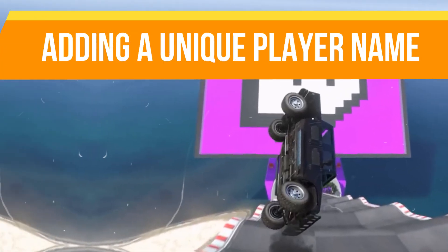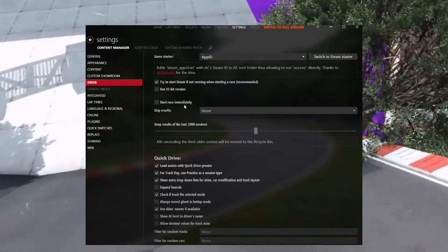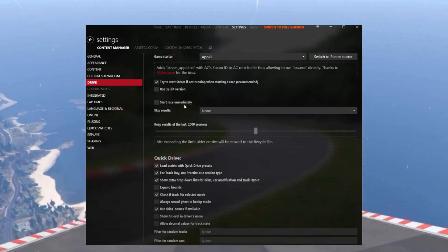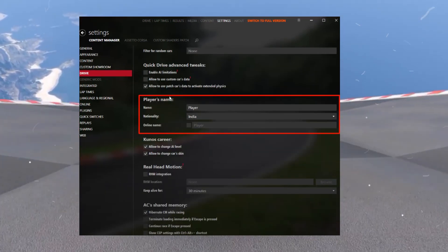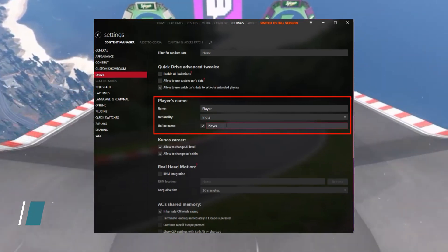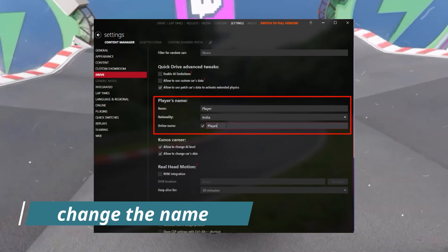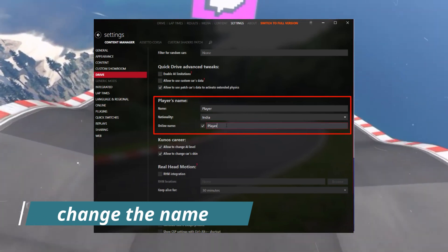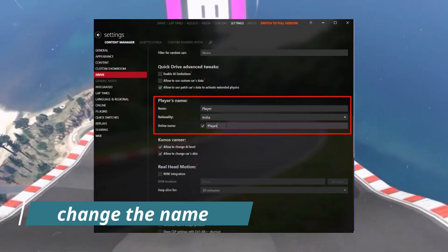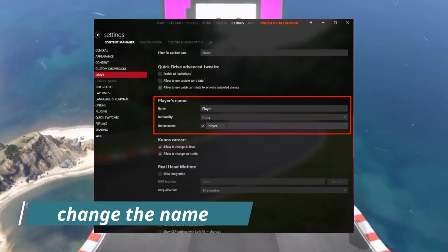Without wasting any time, let's start. First of all, launch your Content Manager. From the left panel, click on the Drive option and scroll down until you find the Player Name section. Here you will see an option called Online Name. Under this, you need to provide a completely unique name — the default player name is not unique, so you will need to change it. Make sure to include numbers or special characters to ensure the name is unique.